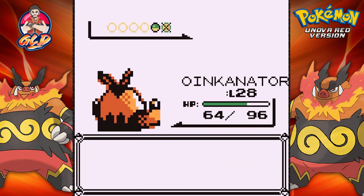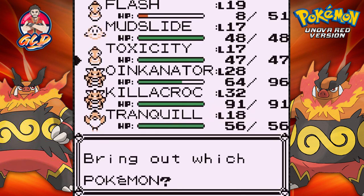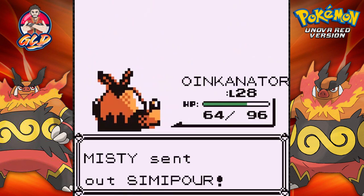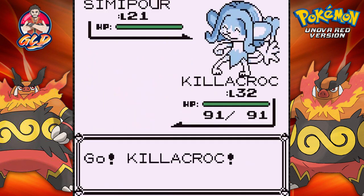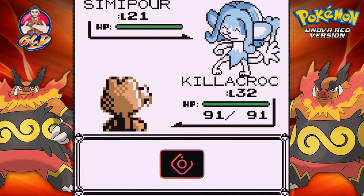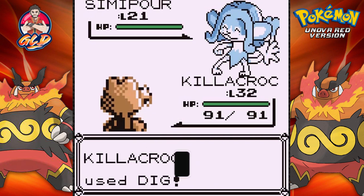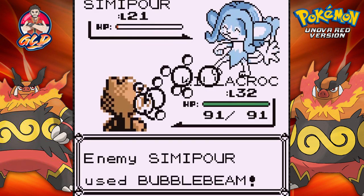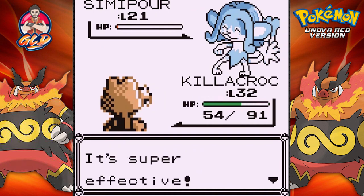Here comes Semipoor — let's go ahead and switch to Killer Croc, level 32. Look at this guy, holy crud. First time we're seeing this guy here. Dig attack — Bubble Beam trying to hit us. Dig attack nearly takes out Semipoor, holy crud! I would have taken it out in one hit.